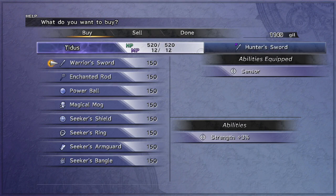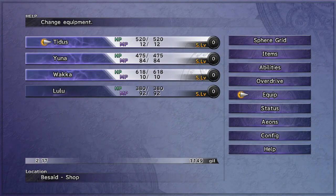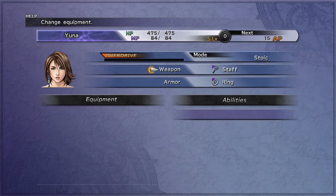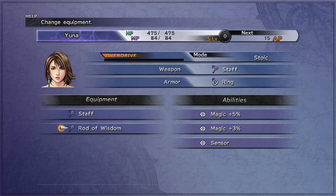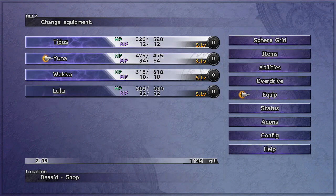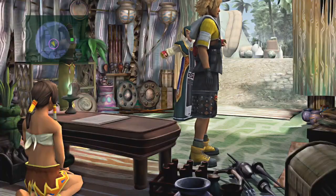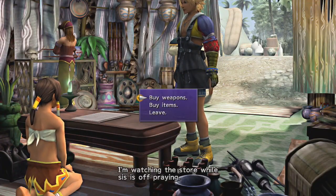Okay, let's see. A warrior's sword comes with strength 3%. That's not really good. An enchanted rod to go with the staff increases your magic by 3%. Wait, before I do that — I did forget that I picked up a rod over at the Cloister of Trials. So I can get a rod of wisdom, which also comes with sensor. That's actually really good! Comes with magic plus 5 and 3% combined. I wonder if it stacks — I think it does. Maybe I don't really need the hunter's sword. I'll stick with the Brotherhood for now.